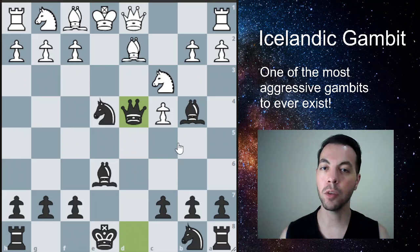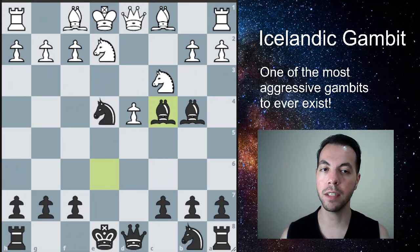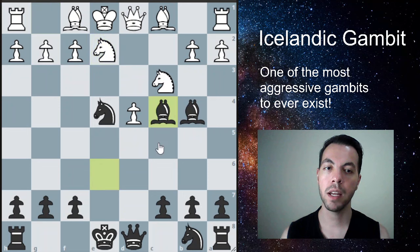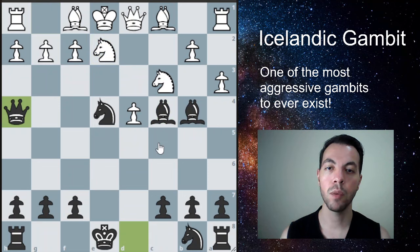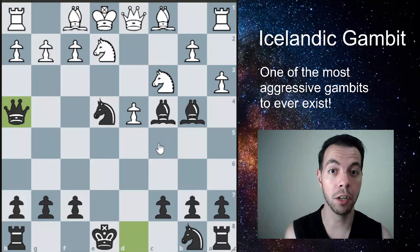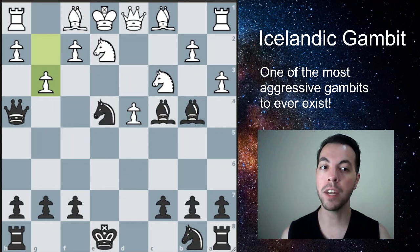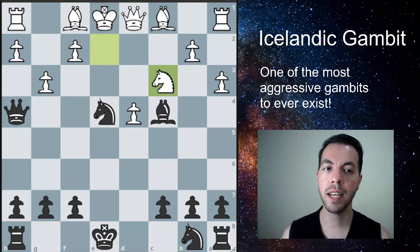No matter what White plays, they are going to lose something. If they play Knight here trying to defend, they are blocking this Bishop, so we can go ahead and take the pawn. After a move like A3, we can play Queen to H4, which is a very common typical move here — we're threatening checkmate. They have to do something, for example play G3. We're going to take with check, and after Knight takes, Queen to E7 — we have a great, certainly winning game.